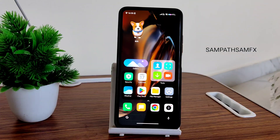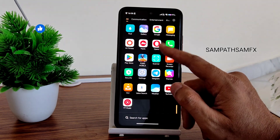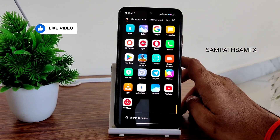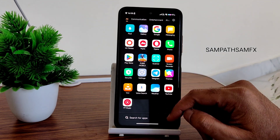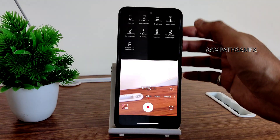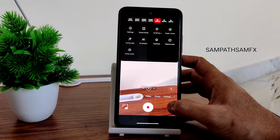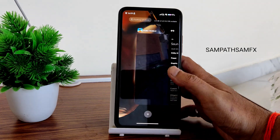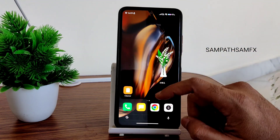One thing missing in this ROM is a default video player — there's no Mi Video, so videos open in VLC directly. That's the one issue I noticed. The camera app is great though — you get 4K at 24, 30, and 60 FPS. Leica integration is also included with all the shooting modes.